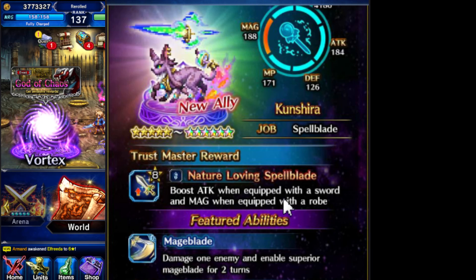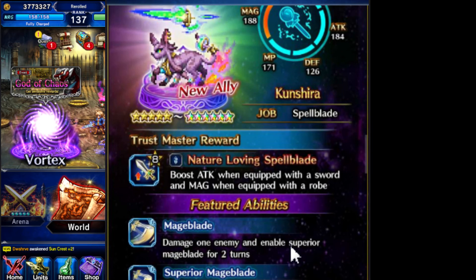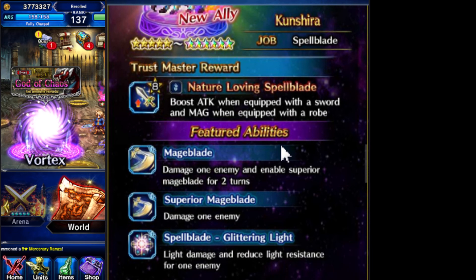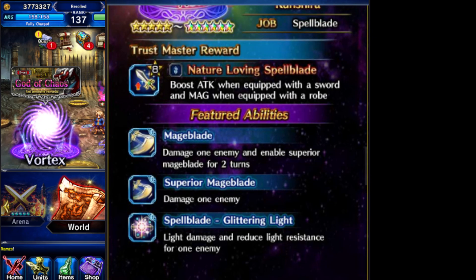Kanshinra boosts attack when equipped with a sword and magic when equipped with a robe, so it's a hybrid attack and magic unit. All his attacks are hybrid attacks, but they deal some pretty good damage.